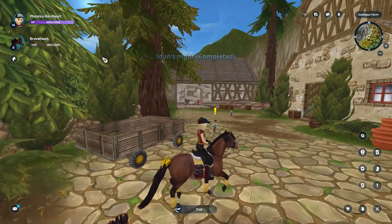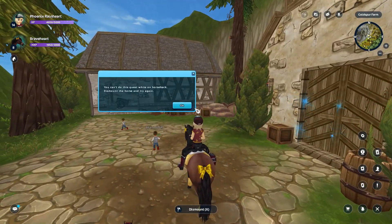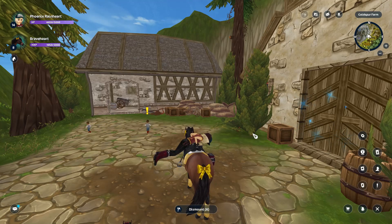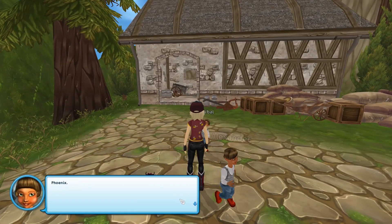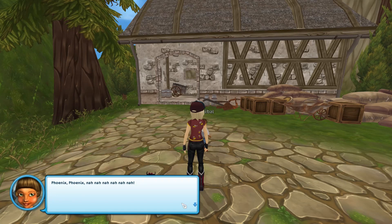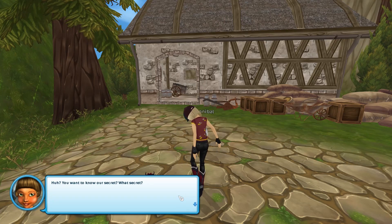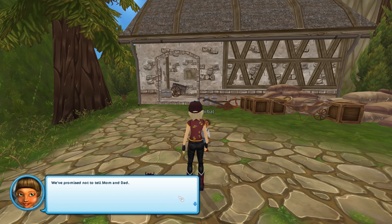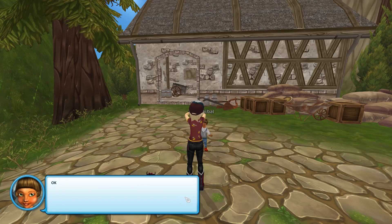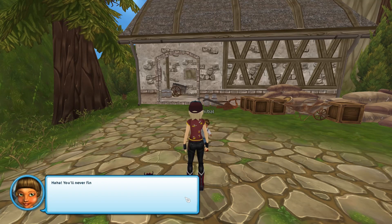Oh look, we're actually getting pretty close to level 15. Hannibal! Stay here, Braveheart. Hannibal! Who are you? Phoenix! Phoenix, do you want to play hide-and-seek? It's the best game ever! You want to know our secret? What secret — our secret about Isolde? Ha ha, we know something you don't and we won't tell you! We've promised not to tell Mum and Dad, but you're not Mum and Dad. Okay — if you want to know, you'll have to find us first. Count to 100 before you start looking, no cheating! You'll never find us!